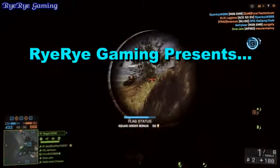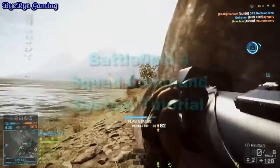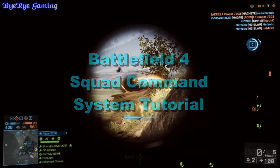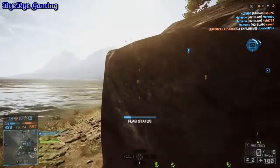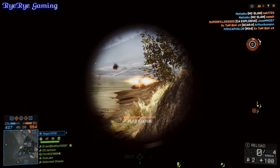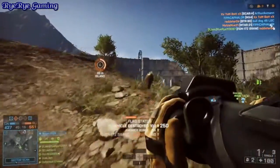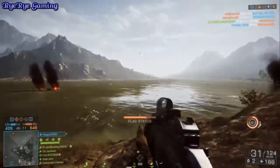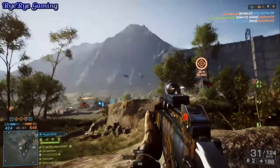Hey guys, it's RyRy here and today I have a Battlefield 4 video for you. We're going to be discussing the squad order system, the squad command system. It's one of the most underused and underappreciated systems in Battlefield 4. It's not used by a lot of players — you barely see squad leaders and commanders using it. If you don't utilize it, you're leaving a ton of points on the board. It's also a great way to communicate with teammates and enrich the overall Battlefield 4 experience.